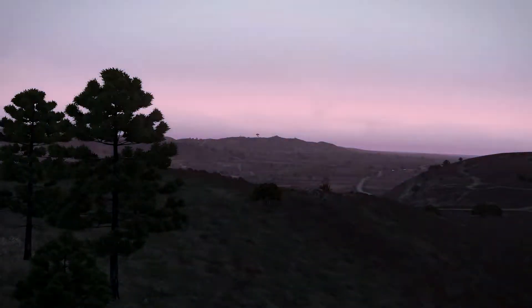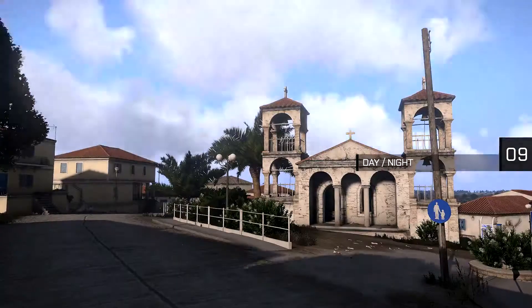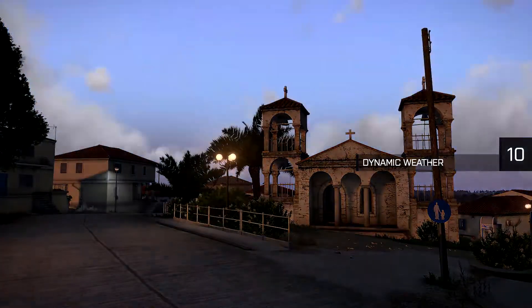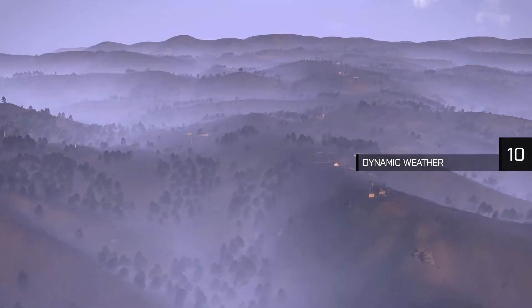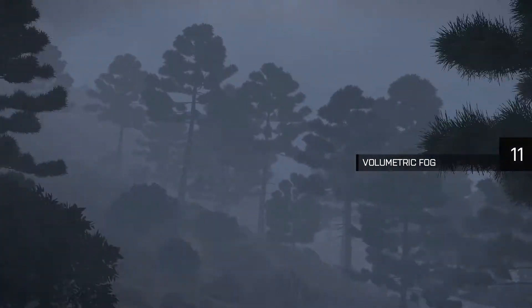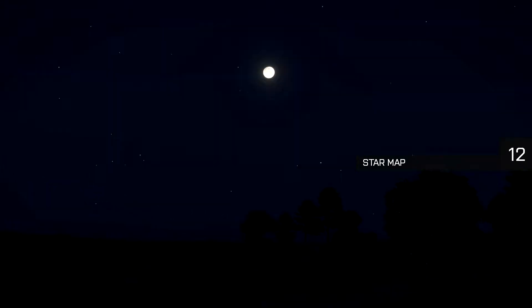Arma 3's real-time day-night cycle adds a lot of variation and challenge to the environment. Together with dynamic weather, a simple operation starting out on a sunny day can soon turn into something quite different. Plus, new effects like volumetric fog can completely change the complexion of any scenario. It can be easy to get lost on a massive island like Altis — with any luck you've got your compass, but if you don't, the night sky features an accurate star map which can be used to navigate.